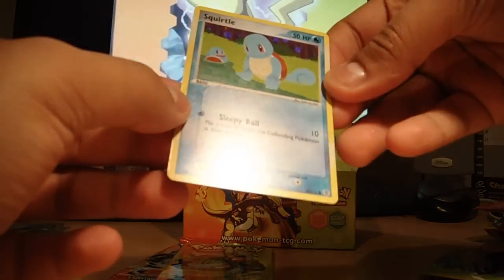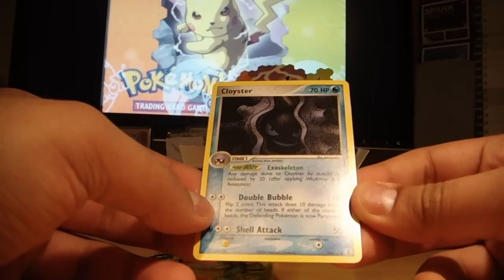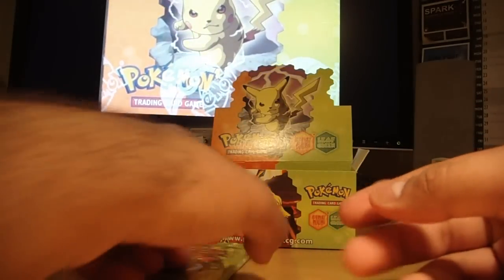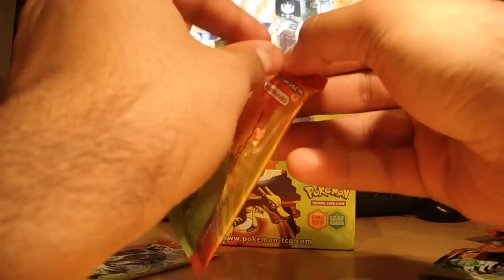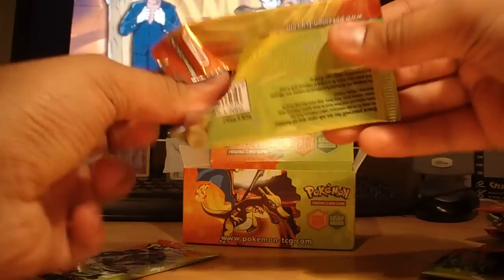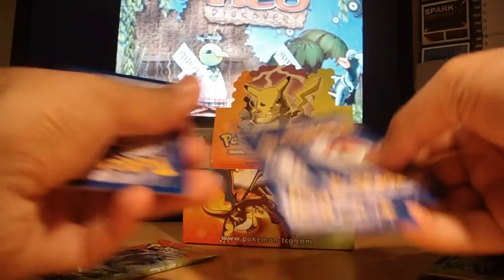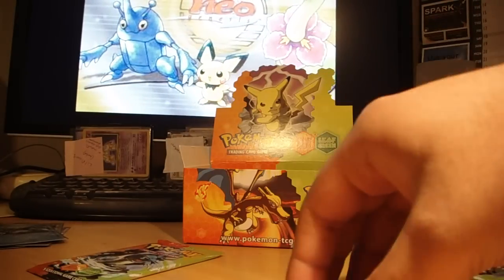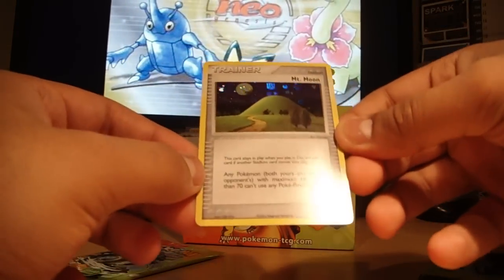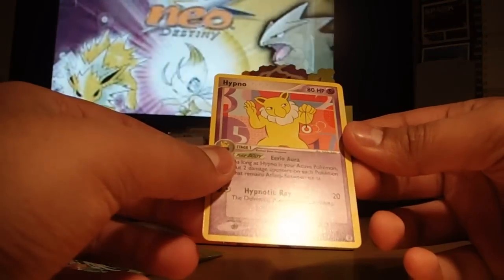My reverse is a Squirtle and the Cloyster is my non-holo rare. I'm pretty sure I won't be getting a Charizard X in this, which is a shame. But I've got some decent EXs so far which is nice. My reverse holo is Mt. Moon and Hypno is my non-holo rare.